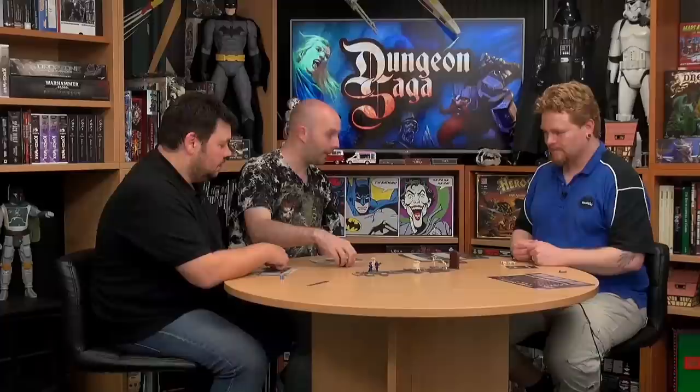Dwarf, your turn. My Dwarf, having seen the feeble attempt of the Barbarian to crush a skeleton, strides forth into the dungeon, raises his mighty hammer, and prepares to strike the skeleton. You get four dice.